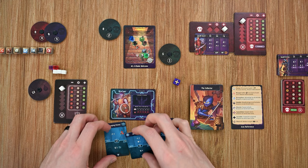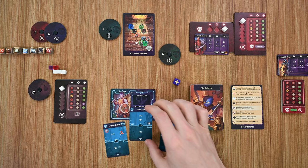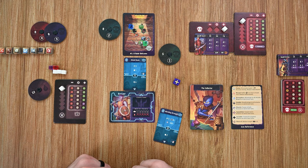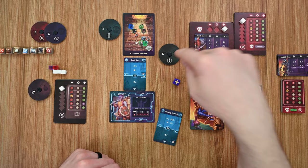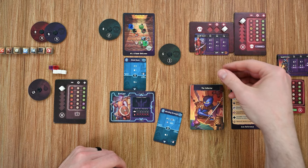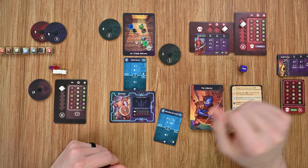Both cards are flipped over, but Shield Bash gives me the option to keep it in the active area, providing plus one defense. I'll keep it active since the guard is going to attack me. Leaping Cleave flips to its B side and returns to my hand. Now the enemies activate. Green goes first — it's already adjacent so it doesn't need to move, then attacks for two damage plus a modifier roll. It's a minus, so only one damage, and with my one defense I take no damage.